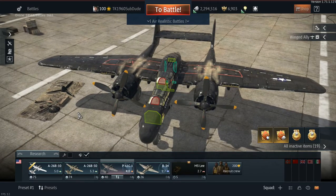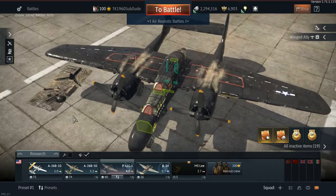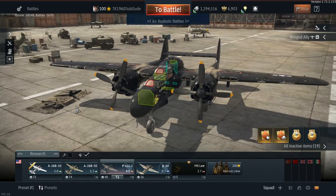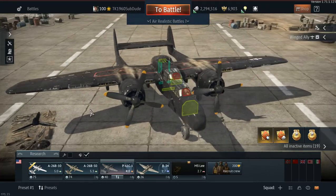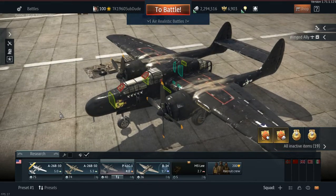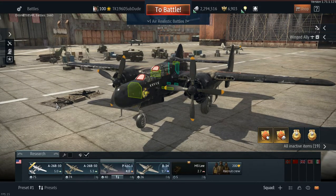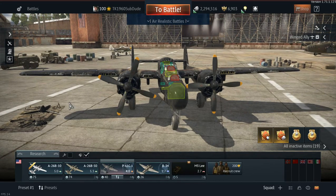The P-61 Black Widow — again, very extensive armoring to protect the crew. And again, I've lost the pilot numerous times while flying this plane. And it's not just the pilot — it's also the gunner. So it gets rather frustrating trying to figure out what is going on as far as the operation of bullets when they're striking the plane.